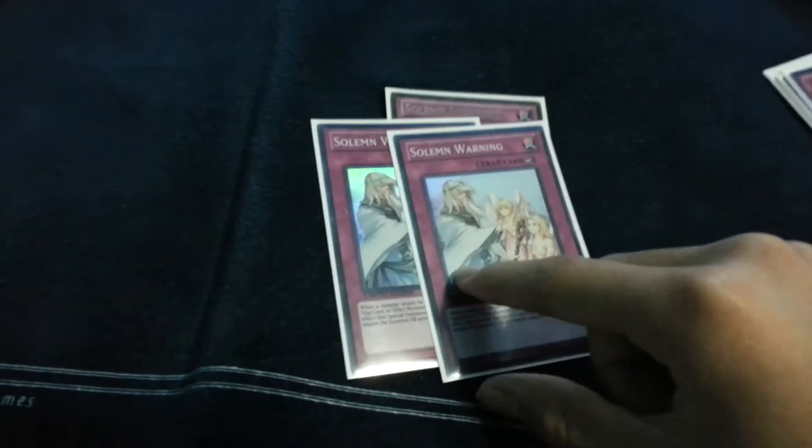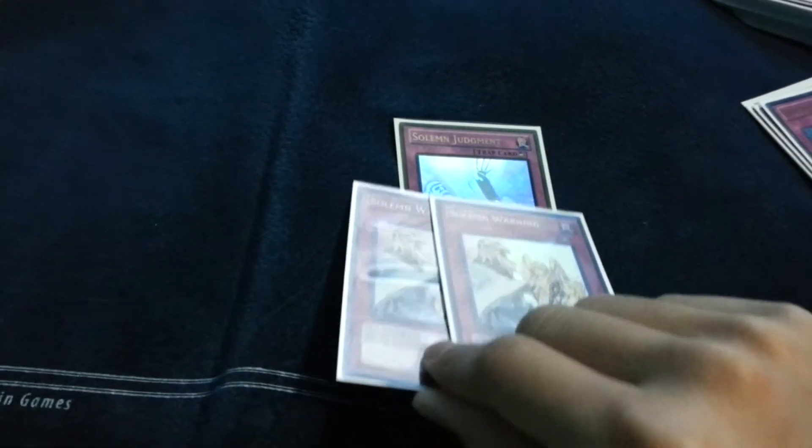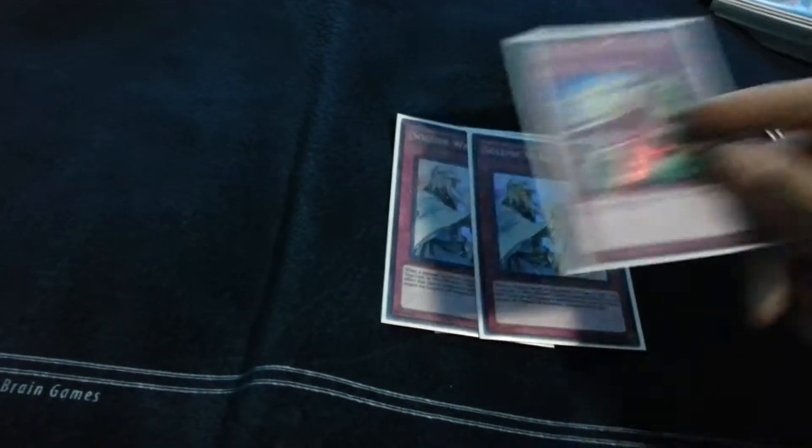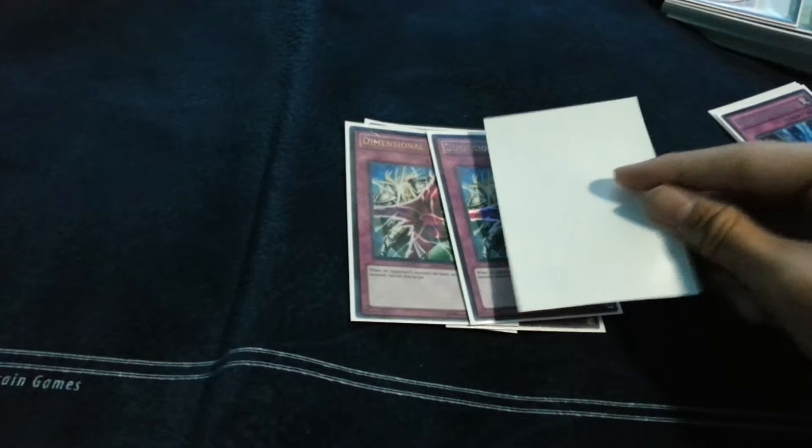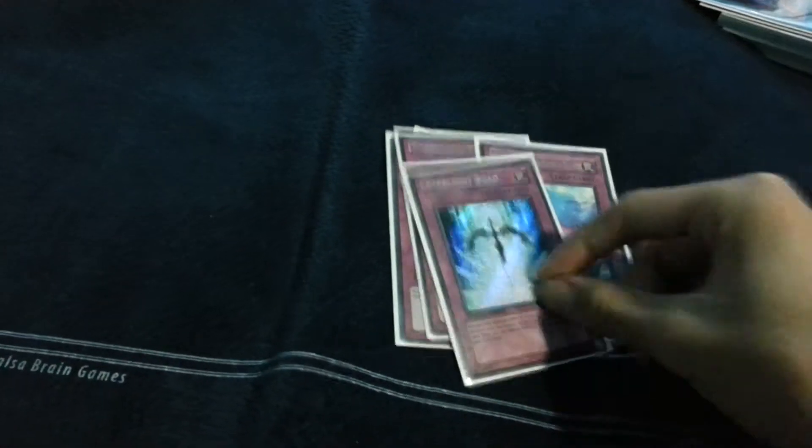The trap lineup: the Solemn Brigade — Solemn Judgment and two Solemn Warnings. I'm going to be running three Dimensional Prisons. One Torrential, one Compulsory, and one Starlight Road. That's it for the main deck.